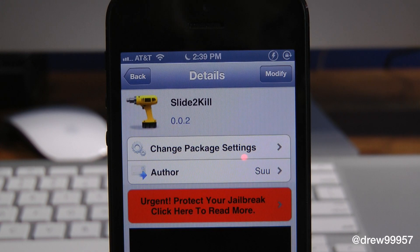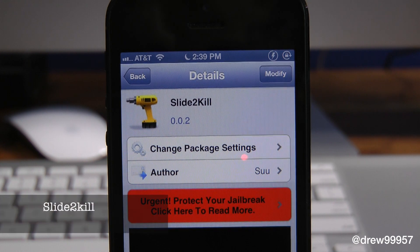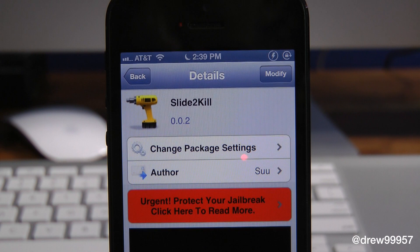What's up everyone, Drew Pickens here. We have a Cydia tweak review — this one's on Slide to Kill. You can find this one inside the Cydia store for free, and what this tweak allows you to do is simply give you the option to slide down to kill your multitasking backgrounds.